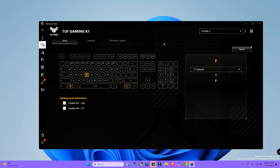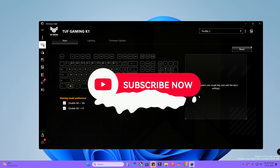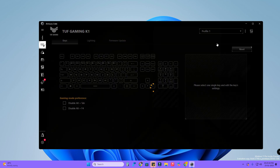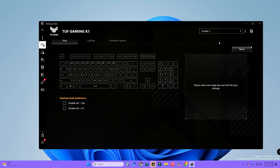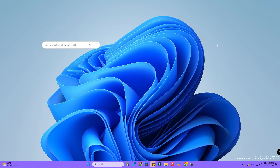After doing all these steps, whenever you are planning to play a game, open the Armory Crate application, select Profile 2, and that's it. After you've finished gaming, go back to the profile section and select Profile 1. Once you switch back to Profile 1, you can use all the keys as default again, including the Windows key.